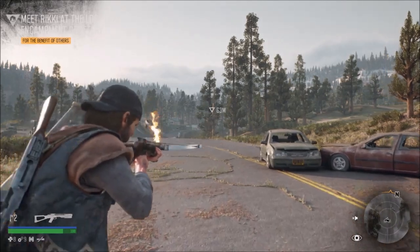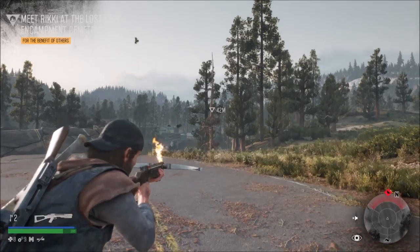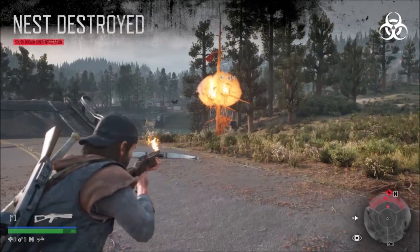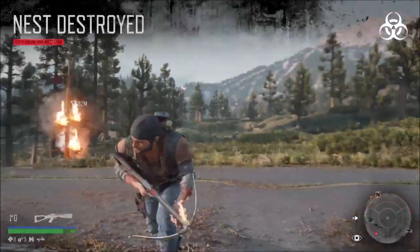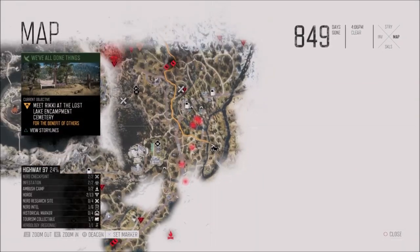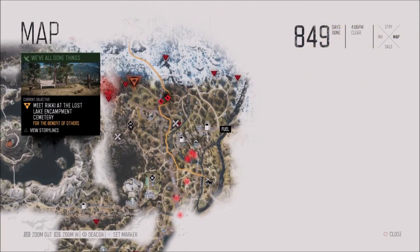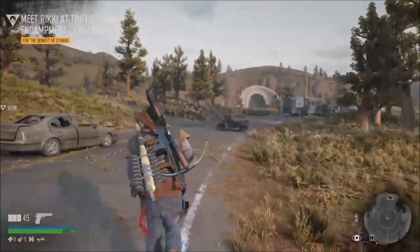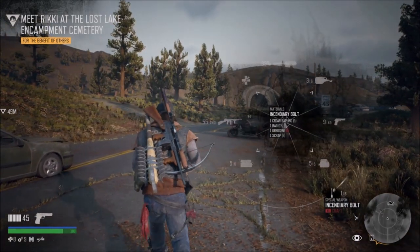I've still got a lot to do, but this is going to be the best way to defeat the crows. You'll probably need to repeat this all around Crater Lake and Highway 97. I would recommend just getting the incendiary bolt — there's the tools for it and the recipe.